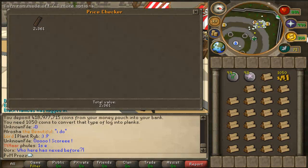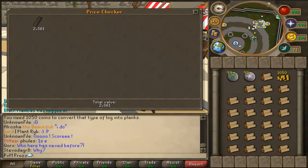So, 2,361 minus 2,138 — that's 223 GP profit per plank, and you can make around 1,800 of these per hour. Times by 1,800, that's 400K an hour doing this at the moment. Prices can vary.